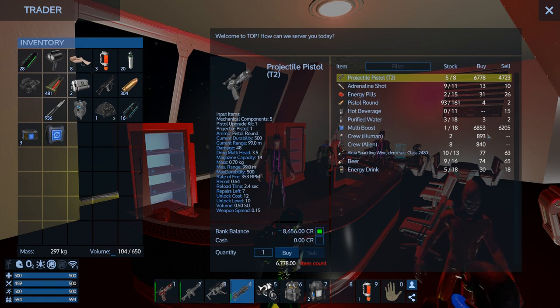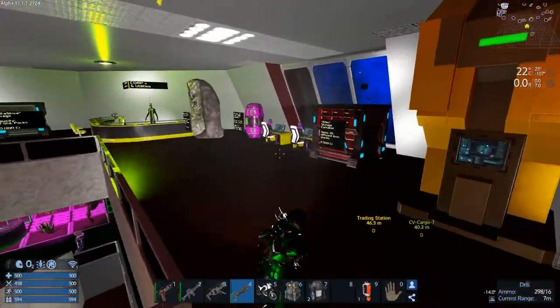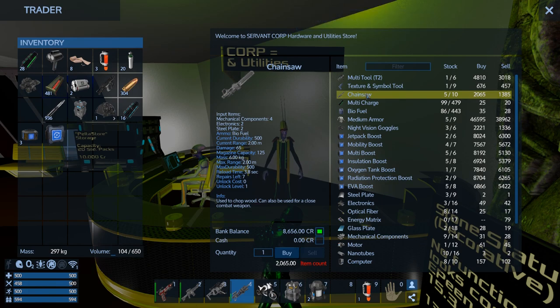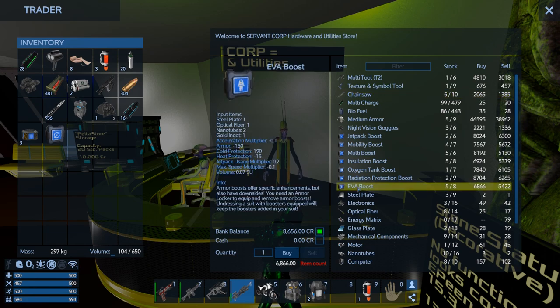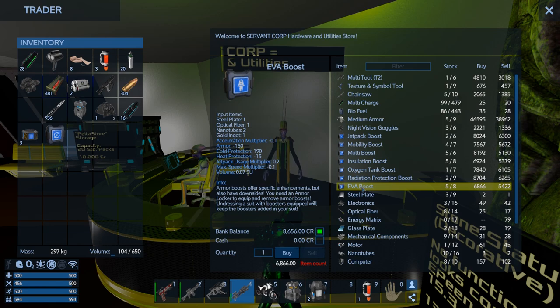Crew — they're so expensive. Let's figure out what these guys will buy here. So he's going to do the chainsaw. We can't make the texture and symbol tool — that's old school. EVA boost, hmm. We might be able to make a couple of those — I think we do have some gold. I think it only requires one bar. So it's going to cost us — we can sell it for $5,400.